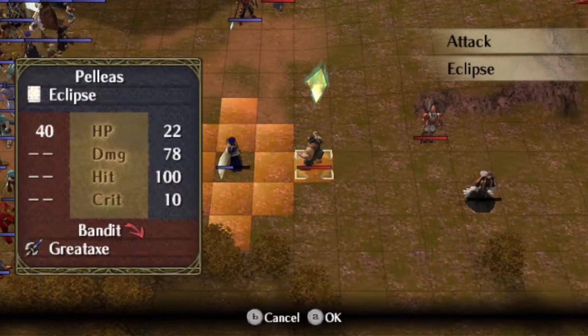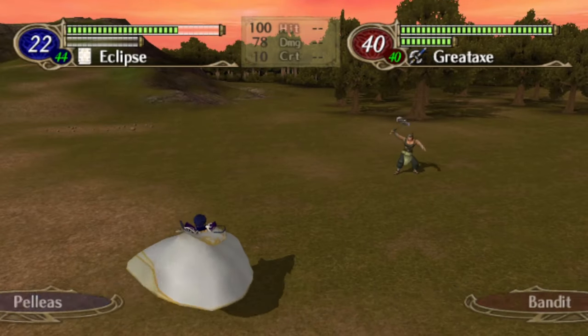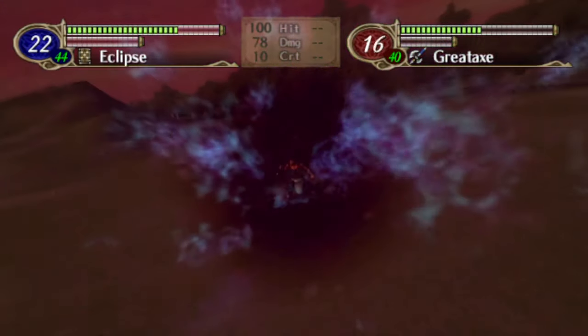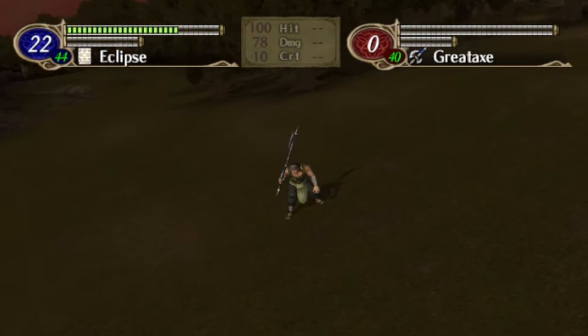Next up, Eclipse, this one taking the Fenrir animation, and it looks good. I really like the pulsating effect. That's some proper dark magic.